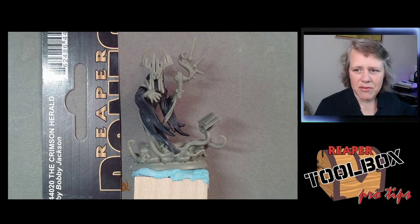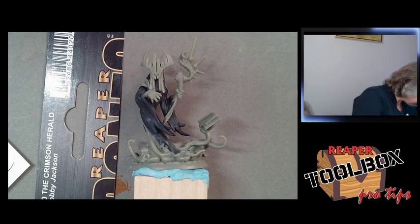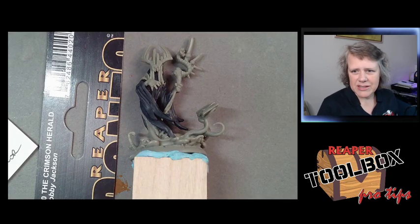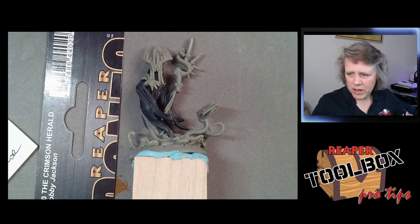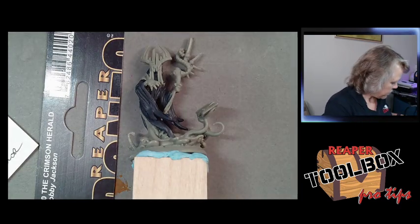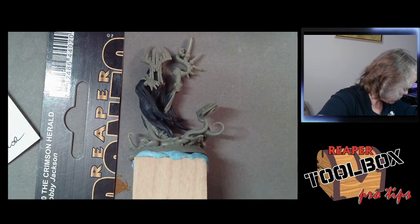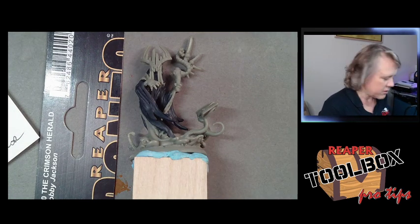I packed all the colors we're going to use into the Gloom and Grave box, which is the fast palette, and on stream we chose what colors we wanted to use on this model. We have a nice color range — two colors from Dark Reach and four from Gloom and Grave. We decided to use a bunch of new colors on this one to play around.